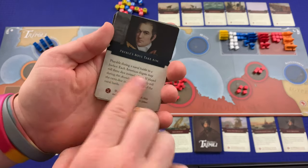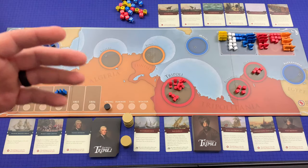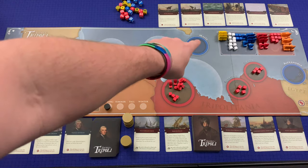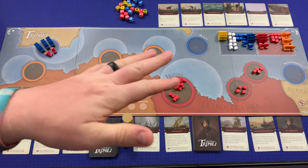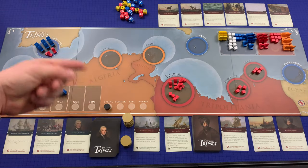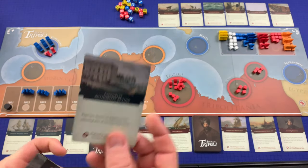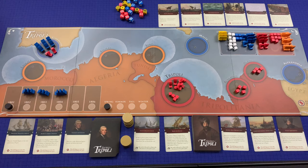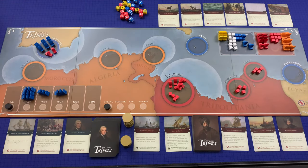On my turn I can play these cards for their ability — often that removes the card from the game — or I can discard a card to move two frigates, discard to build a gunboat in Malta, or discard to play the event. I'm going to try to get as many frigates out as possible, so I'll play Congress Authorizes Action. That card is removed from the game, and these two frigates get added to 1802 — they'll show up in Gibraltar when we enter that year. That's my turn.